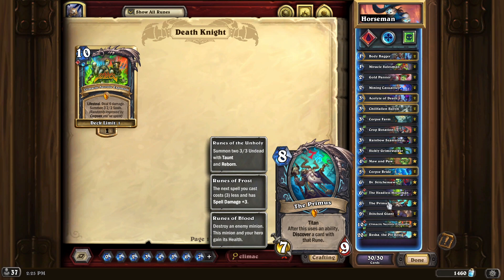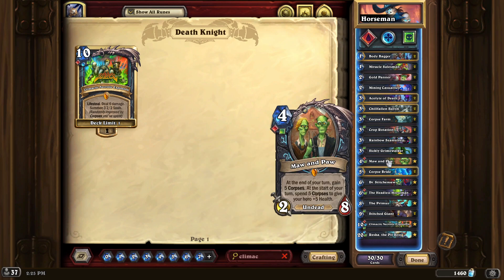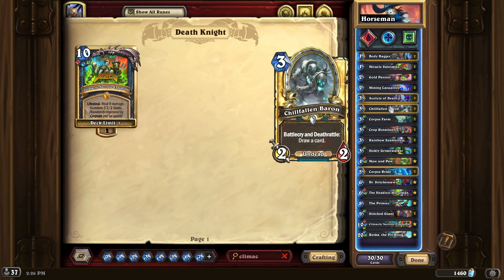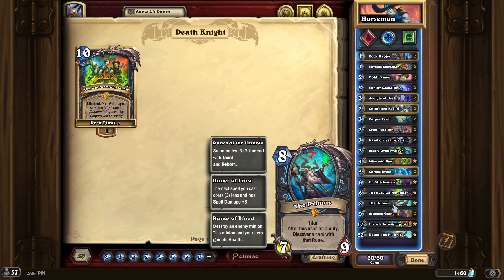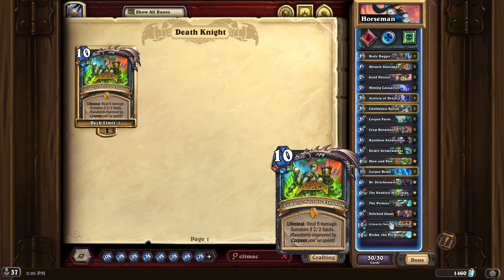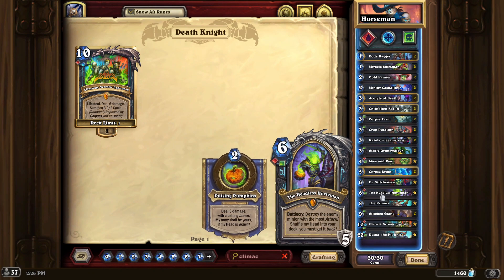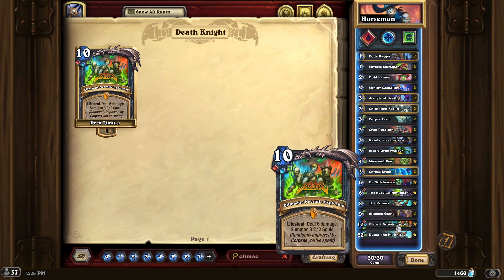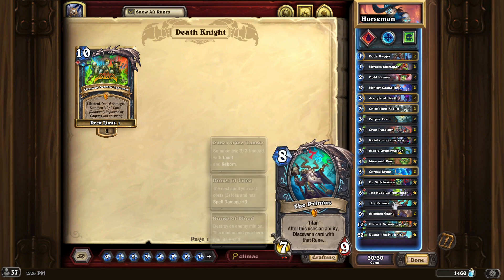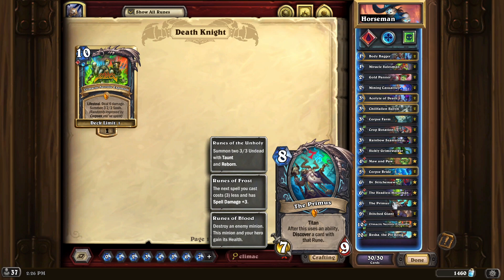Depending on the situation, a taunter might be more important — you might want dead taunters at 3/3. We don't really have many spells that deal damage in this deck; I don't think we have any unless you've discovered one. There is one spell on turn eight where you can wait for your Necrotic Explosion, and it adds three to it for you.